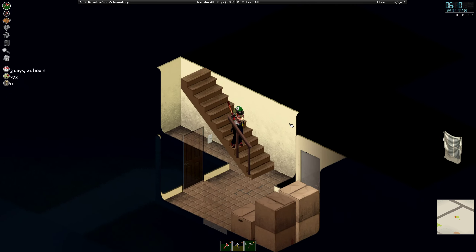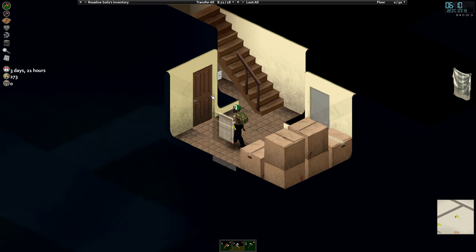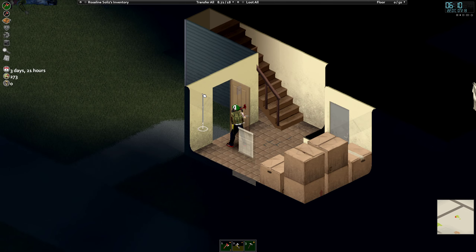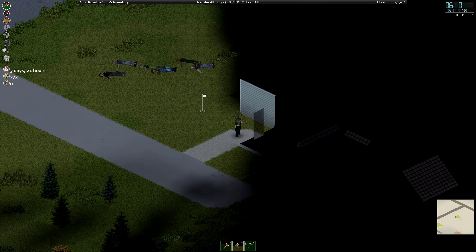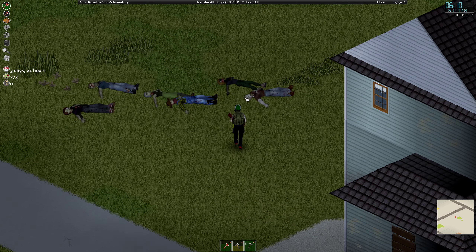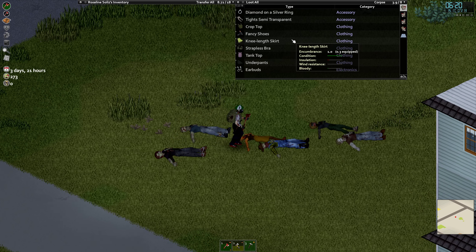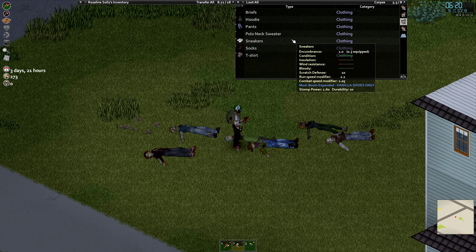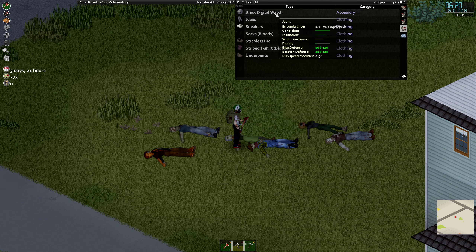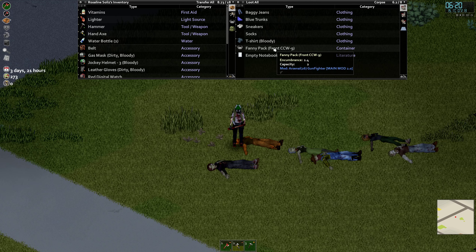Good morning and welcome back to the treasure hunt here in Project Zomboid, Day 5. At the moment we're still ahead of the curve — or on curve rather. Five weapons collected, five days passed, way ahead of the curve actually, since we have roughly three days per weapon with the 100-day timer.